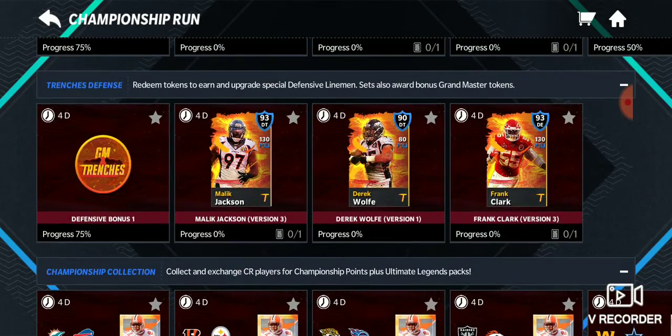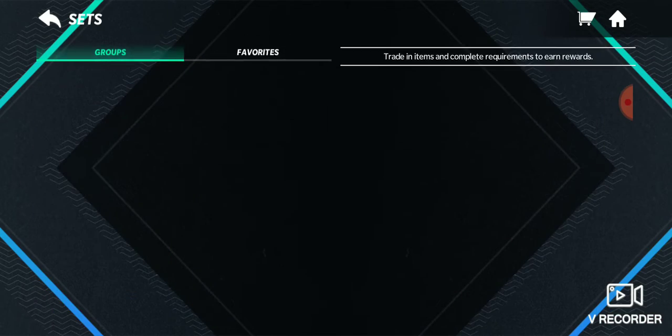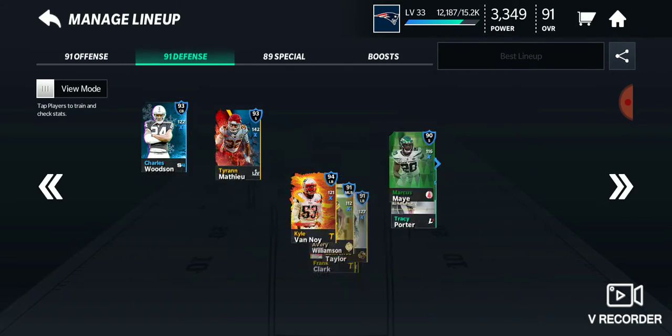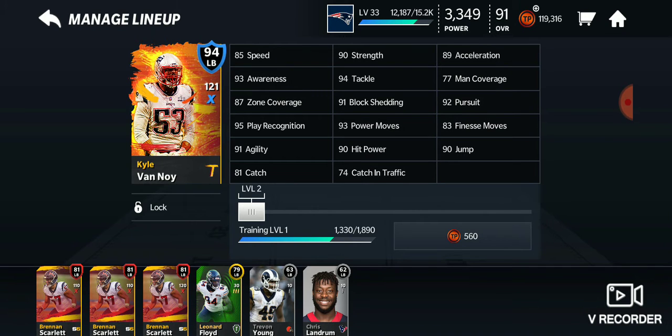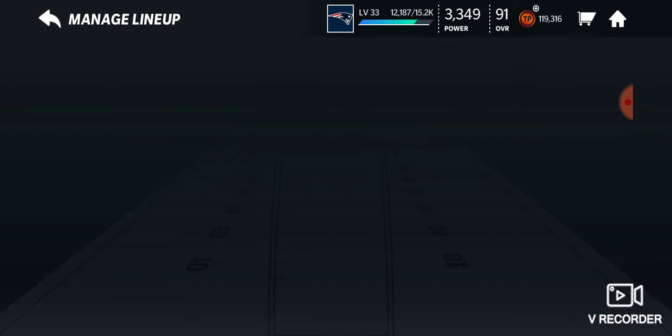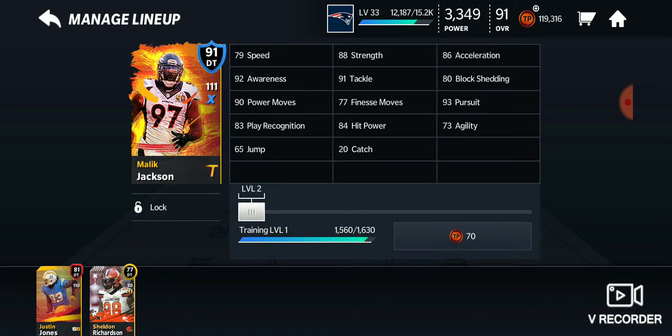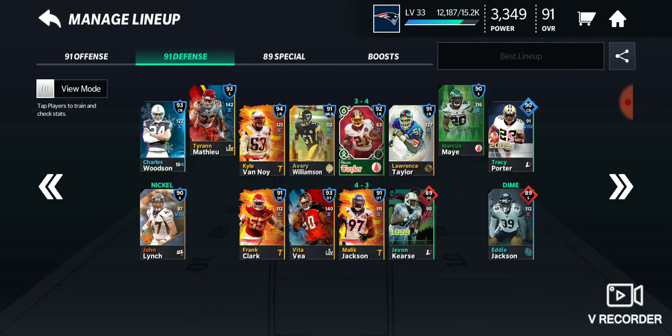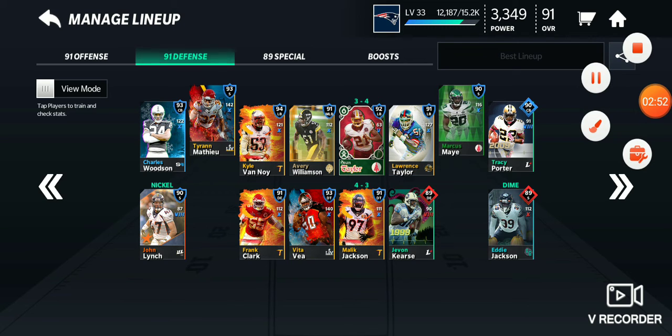You can just keep redeeming them and get them on your team — got like 92 and 94 overalls. This was my main one: he was a 90 and I upgraded him to 94. Here's another one — Frank Clark — got him up to 91, and Malik Jackson too. It's easy to get these players, it's like they're giving them to you. This has been yo it's Christian, please hit me up with a like and subscribe if you're new to the channel.